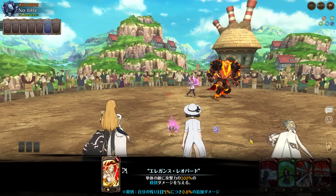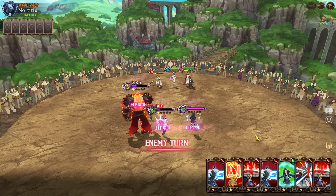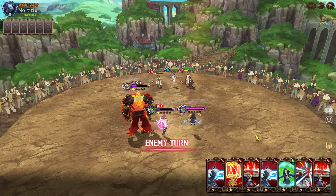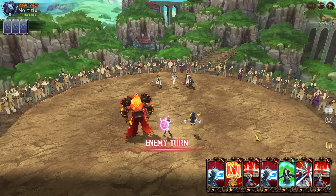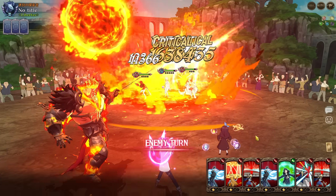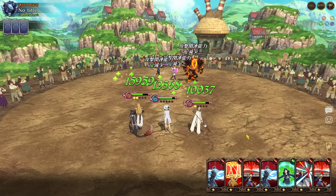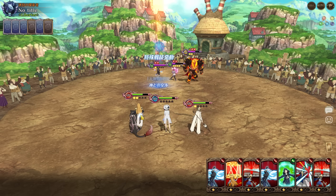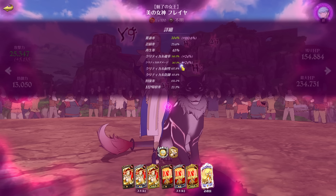The AOE is pretty good all things considered, it's just the single target looks so much better when you're using the proper ragnarok team. If I had DN instead of Lillia, that single target would be between 220–250k, which I think is better than having an AOE hitting slightly harder. 204 with 141 crit chance.